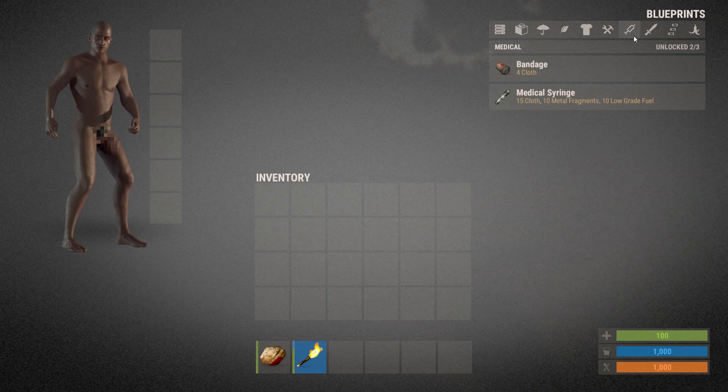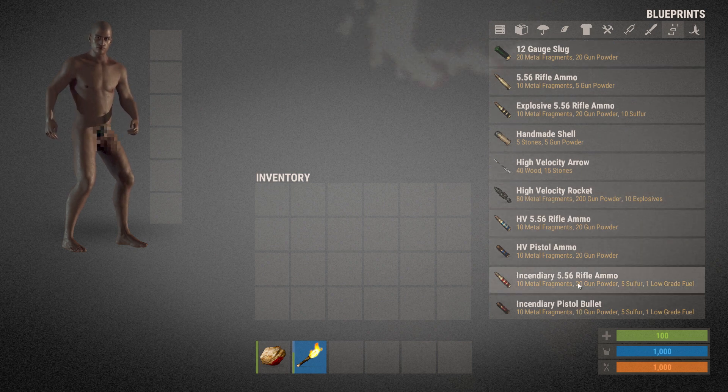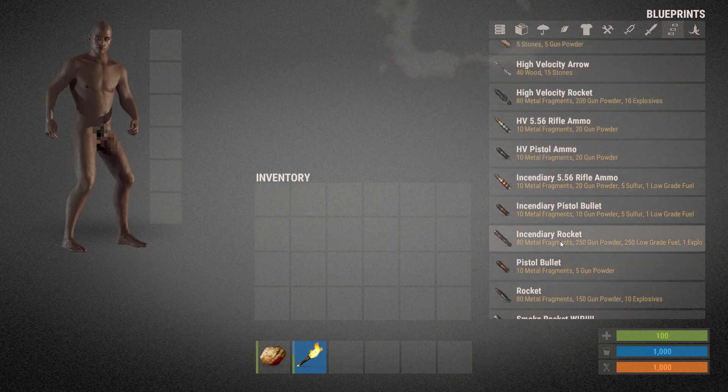How much does it cost to craft all the new things? For the 12-gauge slugs compared to buckshots, the only difference is more gunpowder and more metal fragments — it costs more because it's better. Buckshots are very good close range, but slugs are better long range. For the Incendiary ammo variants, every single one requires more gunpowder and some sulfur. The Incendiary Rifle Ammo also needs one low-grade fuel. The Incendiary Rocket has the same pattern but also needs one explosive, more low-grade fuel, and more gunpowder — making it much more expensive than the traditional rocket.